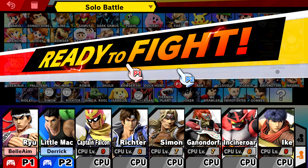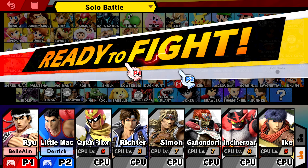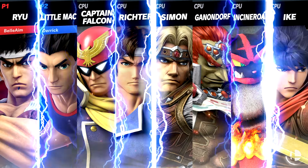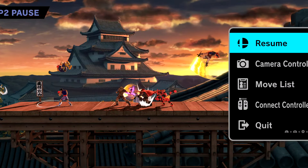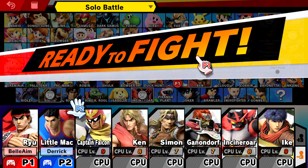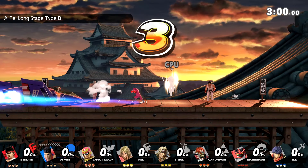We selected the beefiest of the beefy men. We have varying degrees of beefiness but they're all extremely strong men. No items, on an omega stage. Wait, why didn't we put Ken in there? We gotta go back — there's no way he shouldn't be here. He's manly and the rival of Ryu so he has to be here.